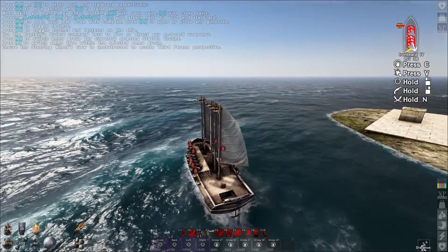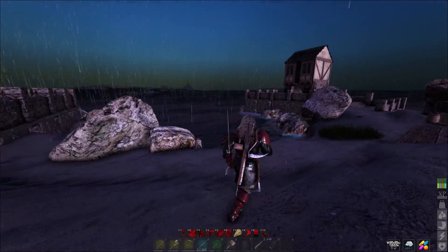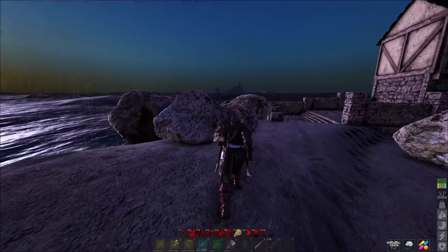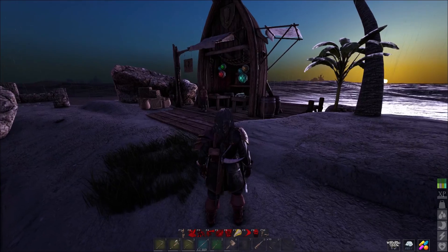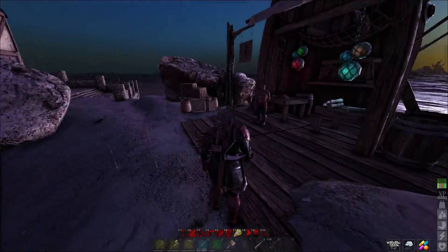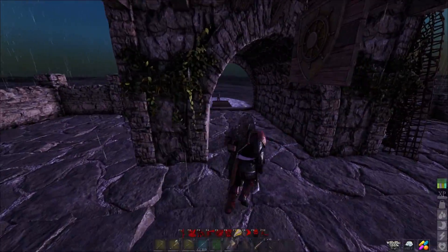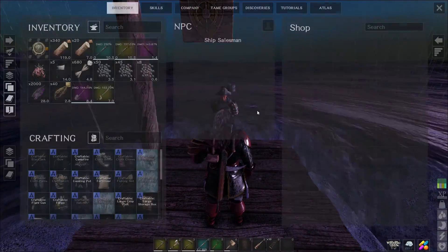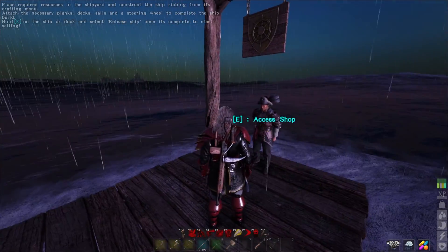Over on the new island in the freeport area — D9 freeport — right in the middle of all the islands there's this new tiny little island. One side has a crew recruiter, which is nothing of interest. The other side is identical. But on one side you have a new vendor — the ship salesman.